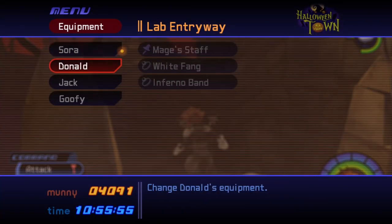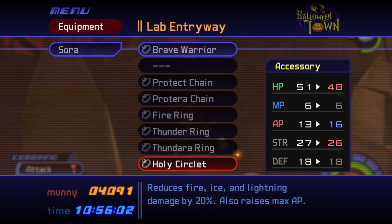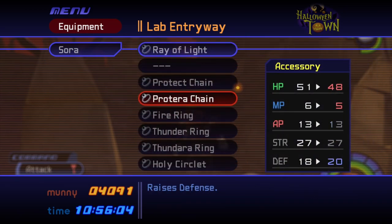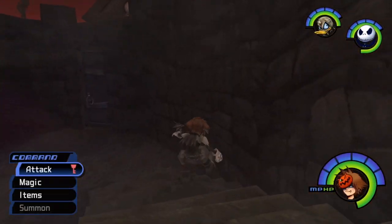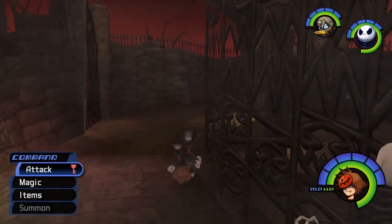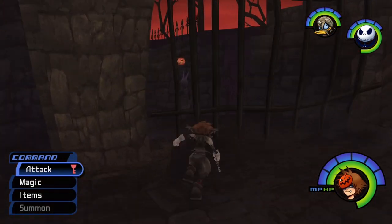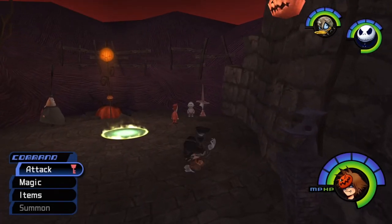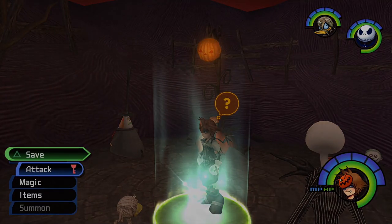Also, speaking of which, is there anything better for Sora? Not particularly — I mean, we can get like straight up defense, more defense, but we'd take a hit to our HP and to our strength. Strength and HP are two stats that are still pretty useful. Look at how much health Jack has, by the way — it's literally looping around his bar, his little circle bar.